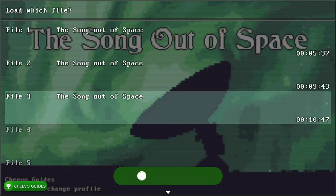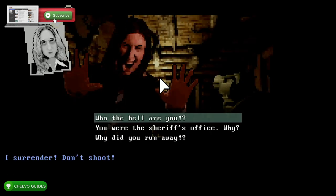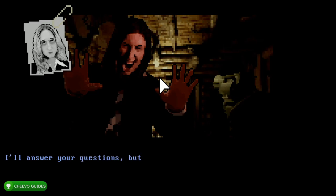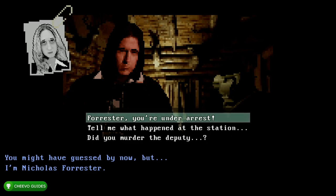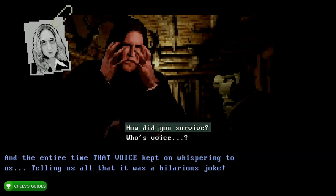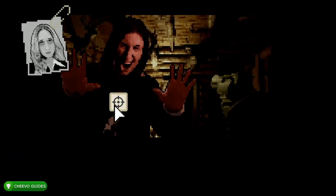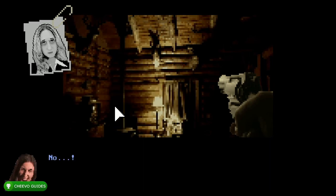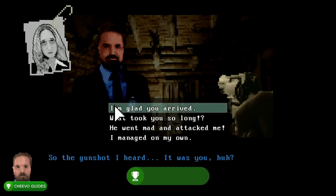Next we need to go to Load and load up our third save — the most recent one. After you load it up, go ahead and click the shoes icon. Then press the top option: 'Who the hell are you?' Top option again: 'Okay, but don't try anything.' Top option again: 'Forrester, you're under arrest.' Top option again: 'What's on that tape?' Top option again: 'How did you survive?' Top option again: 'No way, you're under arrest.' If you press the crosshair in time, you unlock your next achievement — it's called Summary Execution, worth 90 gamer score, for killing Nicholas Forrester. After it unlocks, go ahead and quit back to the main menu.